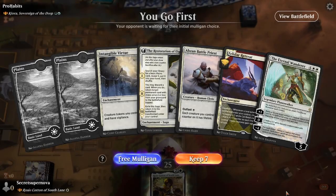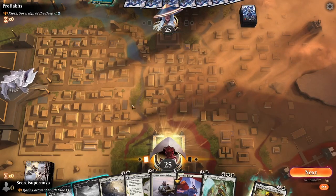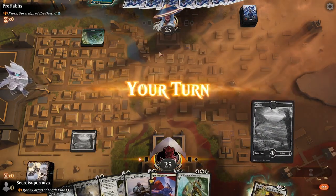Game 1 - our hand's looking okay. I think we'll keep this one just because the Intangible Virtue and Restoration is too hard to pass on. The lands might be an issue in the future though. We're going against Kiora, Sovereign of the Deep, so it might be an interesting matchup if they're able to get their commander out quickly.